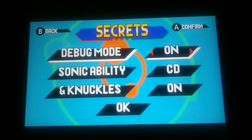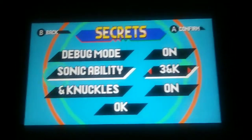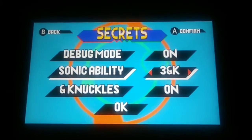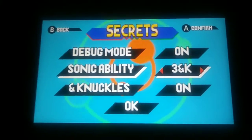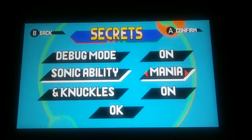In Mania mode, look at the secrets — we've unlocked debug mode, we can turn it on or off. Sonic ability: we can have the Sonic and Knuckles ability, which means he can use the Insta-Shield.